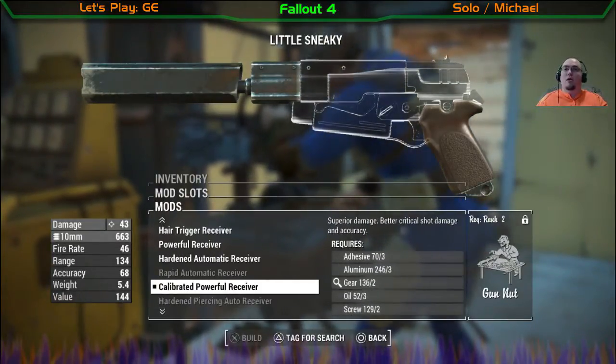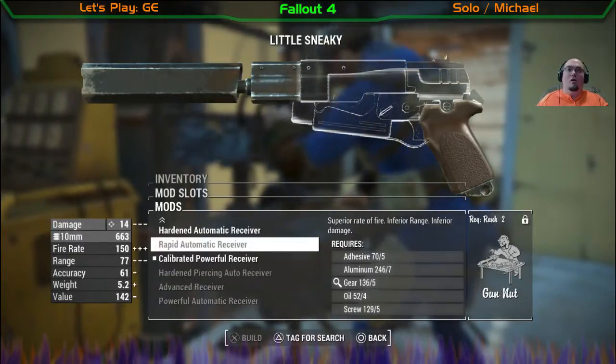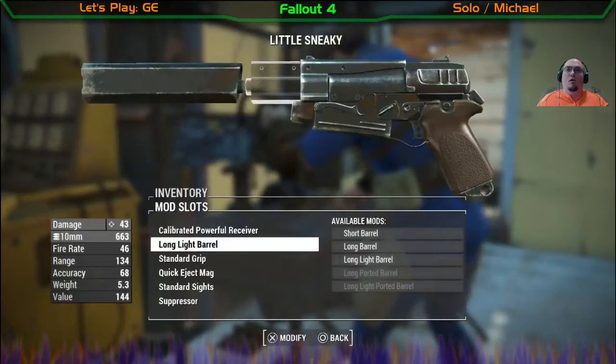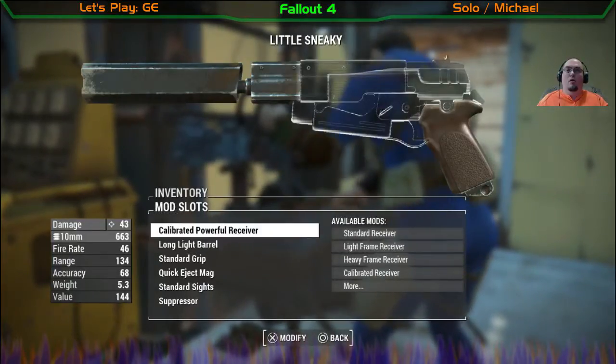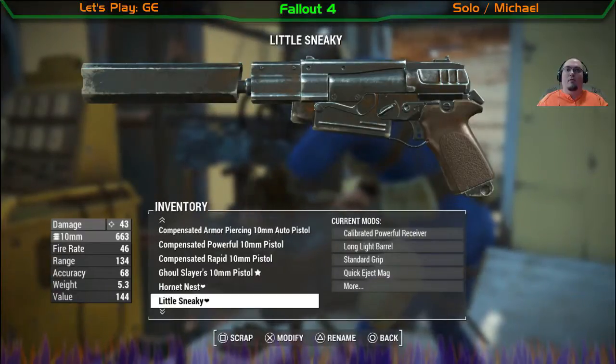Little Sneaky is actually more powerful than I thought. I have the long white barrel and the standard grip.